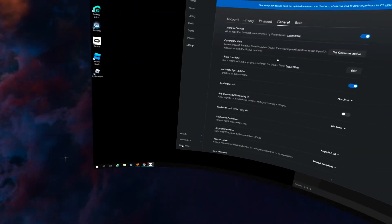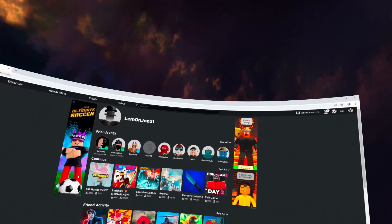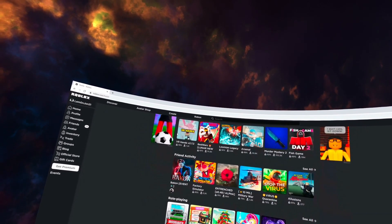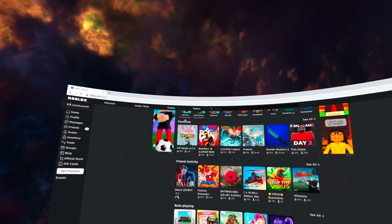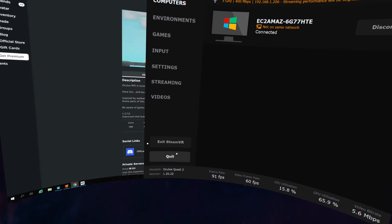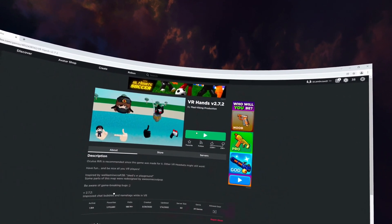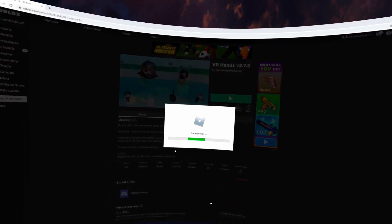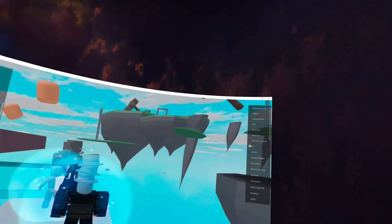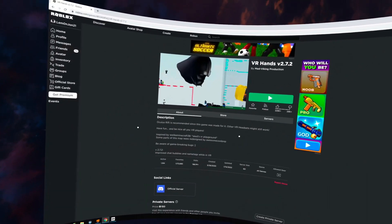Then once this is all done, you'll want to go to your Roblox and check out a game. We're going to do this because that's the easiest one for me and lots of people have it. If you click, there we go — you can see SteamVR opened, but it's missing some things here. So if we were to go on it now, Roblox — start it up — it should open up.